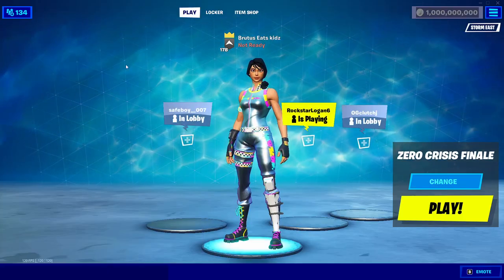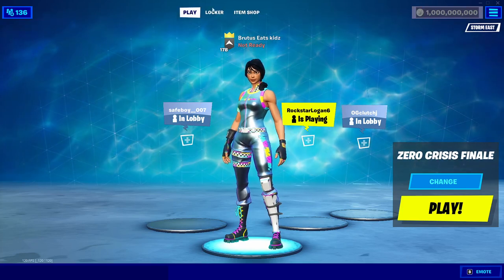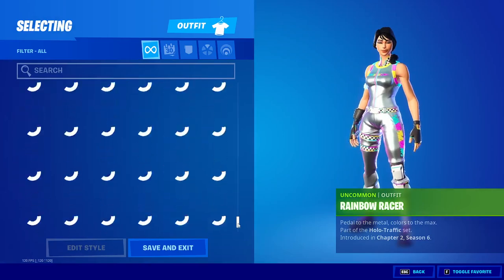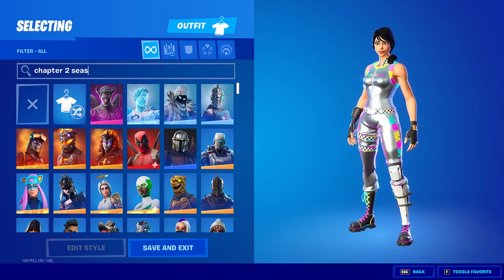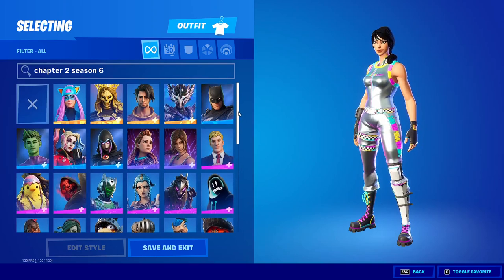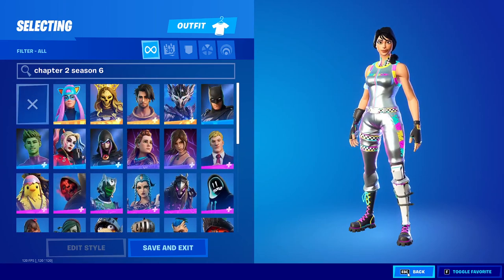So you can see I am in the lobby. It will have a custom background and something like 1 billion V-Bucks. It will have play, locker, and item shop. If you click on Locker, you'll see that you have all the skins in the entire game. You'll have all these skins all the way up to Chapter 2 Season 6, with all of the most up-to-date skins. If you want to troll your friends or show off unreleased skins, this is perfect for you.